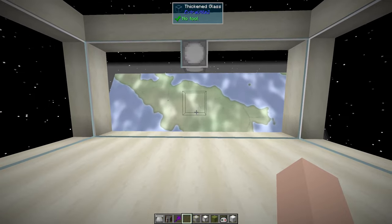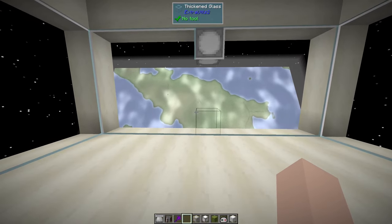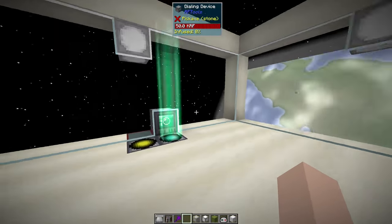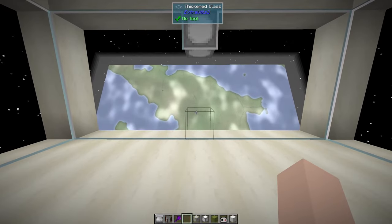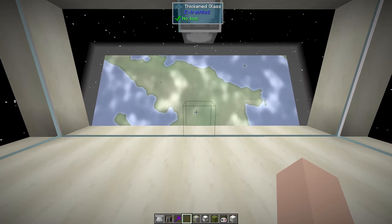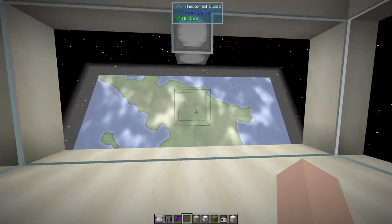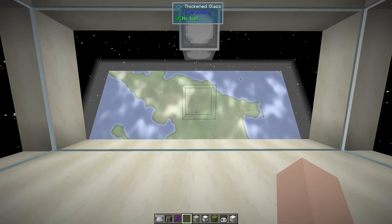What we want to do this time, as I mentioned last time, we want to transform this space station into an actual spaceship — into a starship — and travel to distant planets and even different solar systems. For that, we want to build another addition to the space station out here.